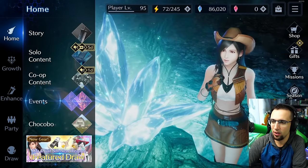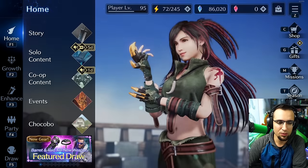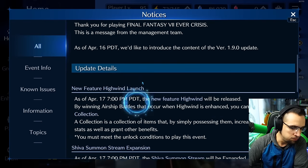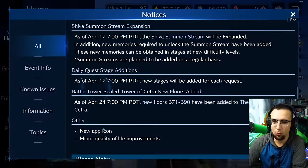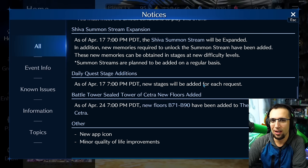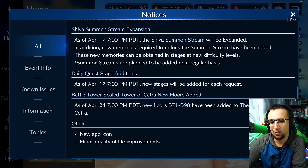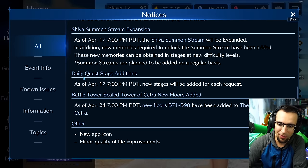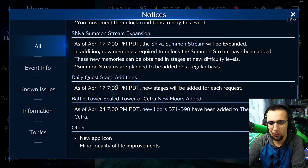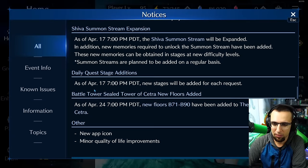I'm wondering if they're going to put a way to get mithril ore or upgrade materials like the level 100 and 110 mithril ingots for the daily quest. But judging by the wording of 'daily quest stage edition,' new stages will be added for each request. Honestly, I'm hoping it's a translation issue and they're going to add weapon enhancements so we can easily make level 100 and 110 weapons, but I doubt it. Might have to do with the High Wind, might have to do with mithril ores — we're going to find out in 24 hours.